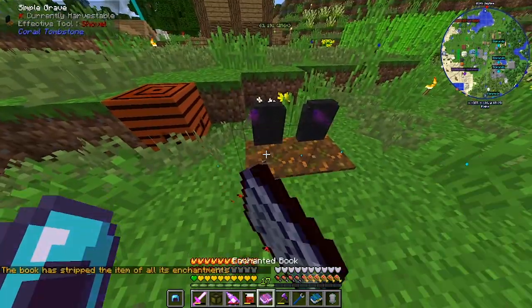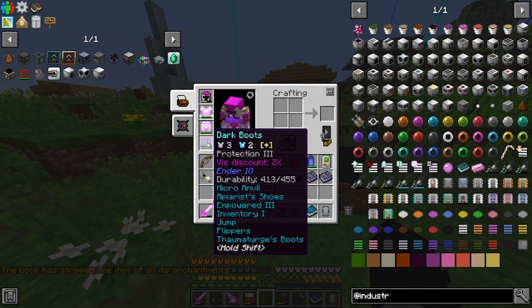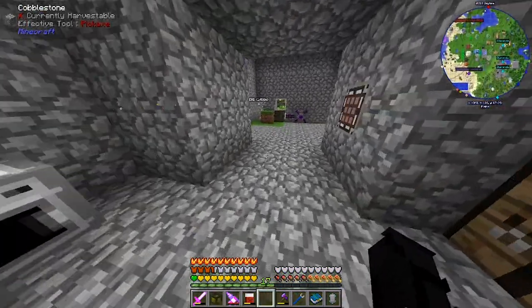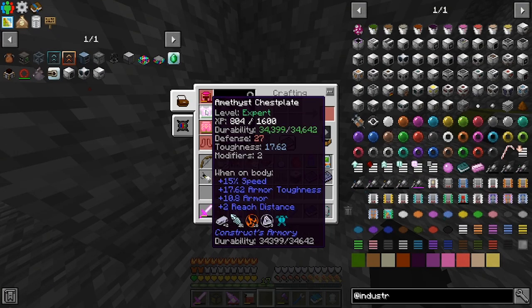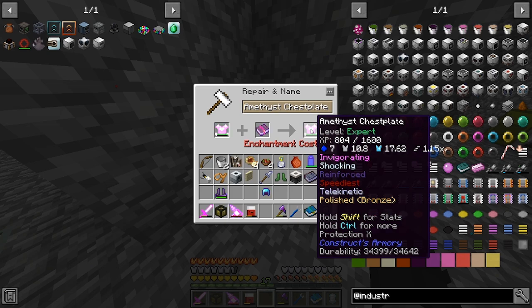You just right-click the grave and it puts the enchantment into a book — so now we have Protection 10 on a book. I want to see if I can put Protection 10 on my boots. There's still an anvil in this building, yes, here we go. Let's grab the boots and our armor and see if it works. I don't think we can... where does it show? It does show protection.